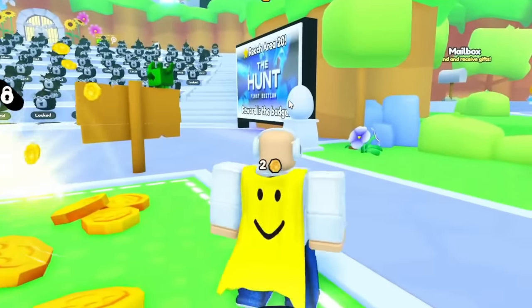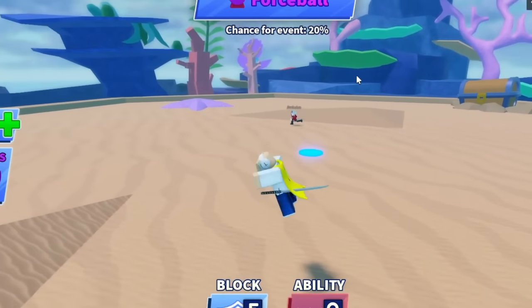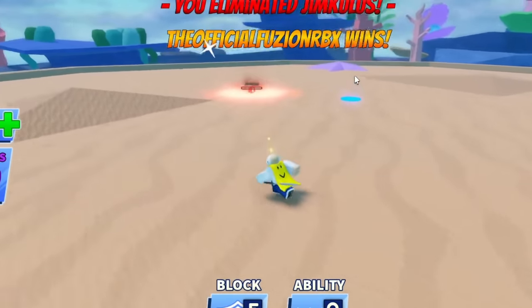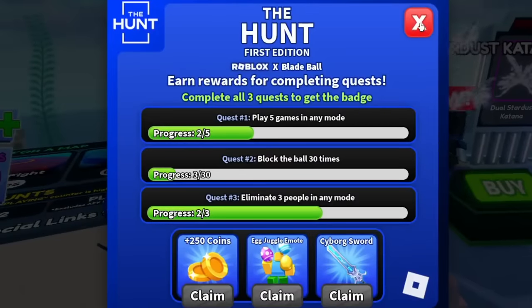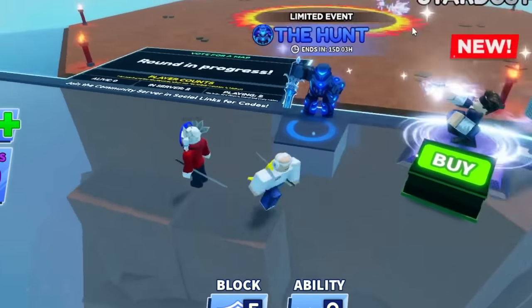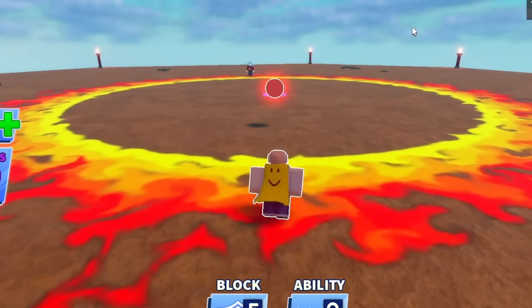Blade Ball is also super easy. You have to play five games, block the ball 30 times, and get three eliminations. You can do this inside a private server — private servers are free — so if you do this with a friend, just take turns eliminating each other and you can complete this in literally five minutes or less. Definitely one of the fastest badges to unlock.